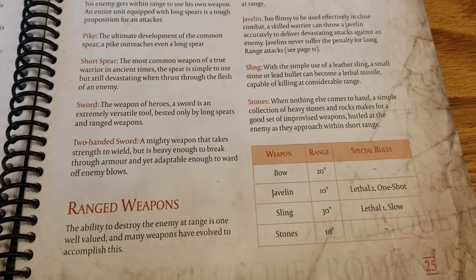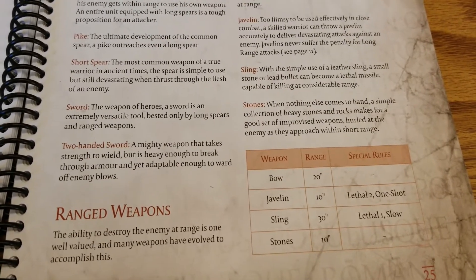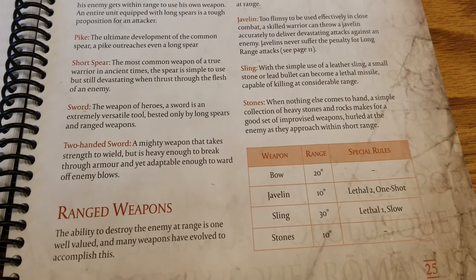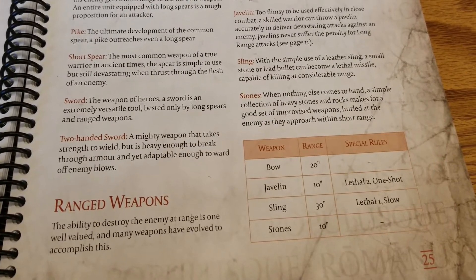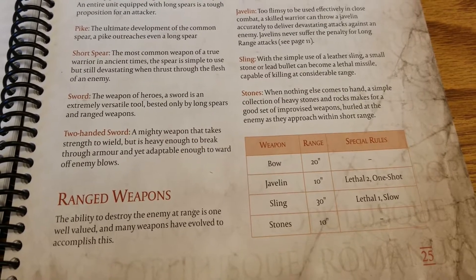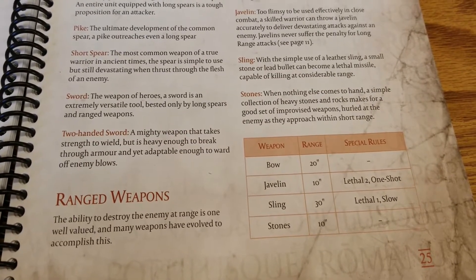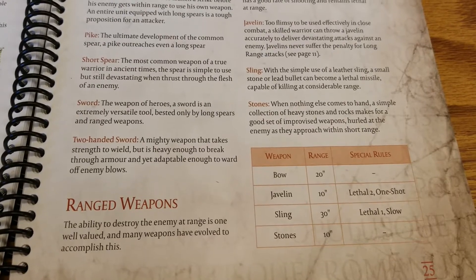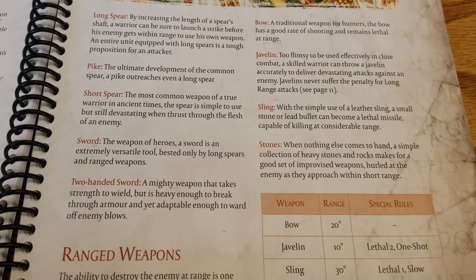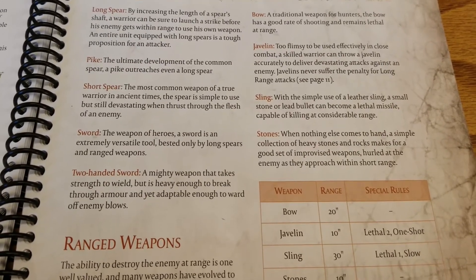Next most common is the Bow — no other special rules, but a 20-inch range is pretty solid. Putting units that have access to bows in good spots where they are either hard to get to or have some cover, to mitigate their typical lack of armor, is a great way to go. The bow doesn't have any restrictions on fire rate, so you can shoot twice a turn with it.